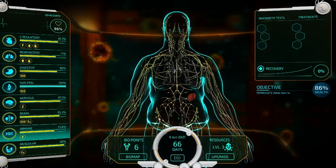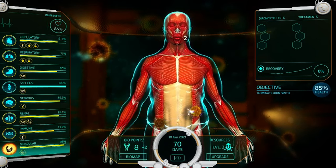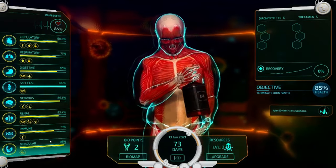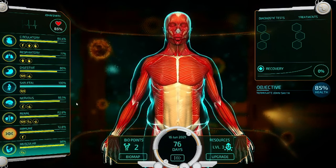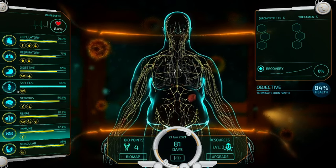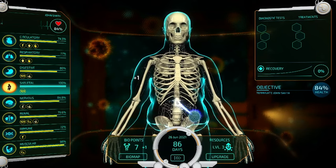Bio Inc. Redemption is a gem of a game that stands out on the Switch for its innovative gameplay and thought-provoking premise. However, it's not without its flaws. The control scheme, straddling the line between touchscreen and button inputs, can feel clunky and frustrating at times. And while the role of death brings a certain guilty pleasure, the doctor's path can be a punishing slog, often feeling more like a battle against the game's mechanics than against disease. Graphics-wise, the game does a stellar job of presenting the human body's complexity in a detailed yet accessible way. The sound design, while effective, can become a source of stress, especially with the constant beeps and alarms echoing the urgency of your tasks.